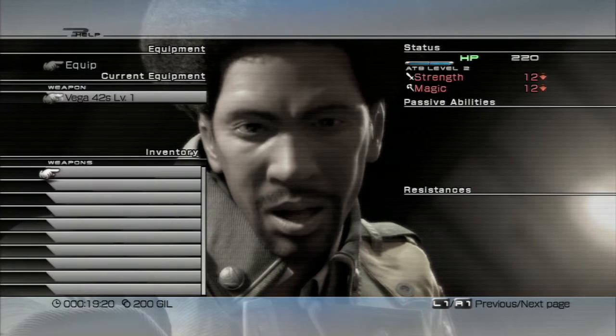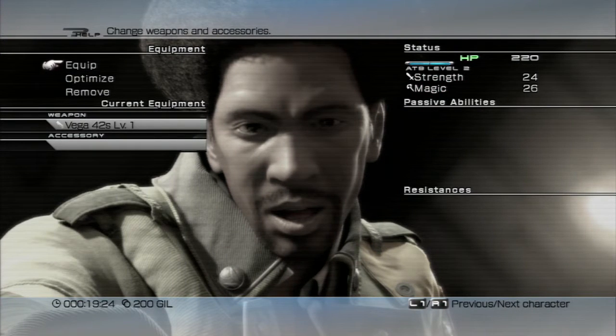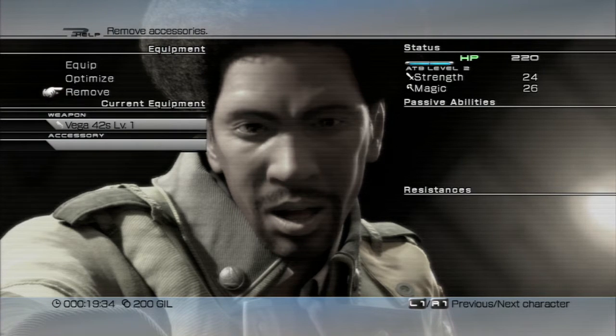Equipment is where you're able to equip your weapon, but we only have one of each, and your accessories, which we have nothing of for both characters. You can also use Optimize, which automatically equips the best possible gear for you — I usually don't do that. You can also remove accessories, but you can't remove weapons; you can only switch weapons.